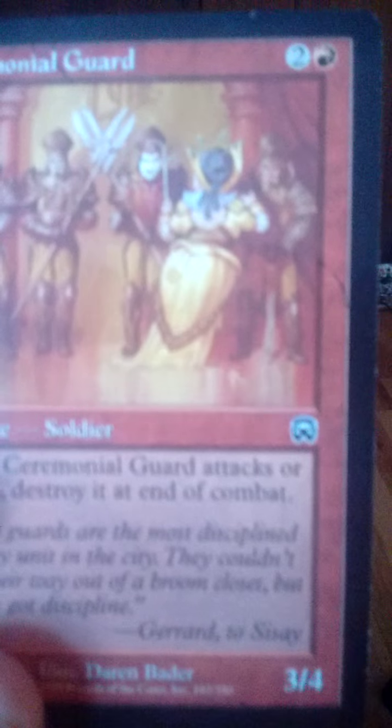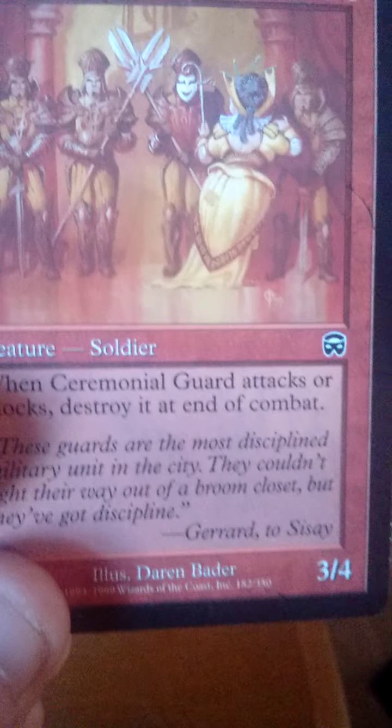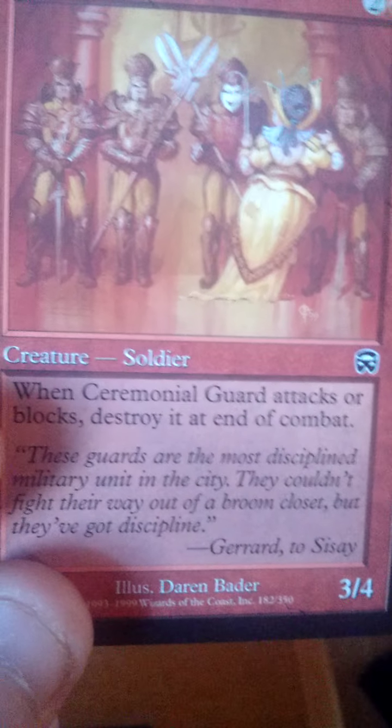Here's something from Majora's Mask — that's interesting. Ceremonial Guard. It's only a common, but it is from Majora's Mask, which is an older set. It's a 3/4 for three. When it attacks or blocks, it gets destroyed at the end of combat.